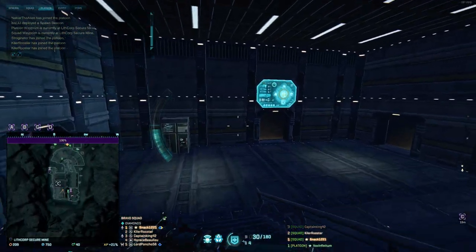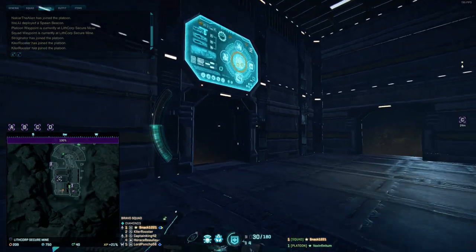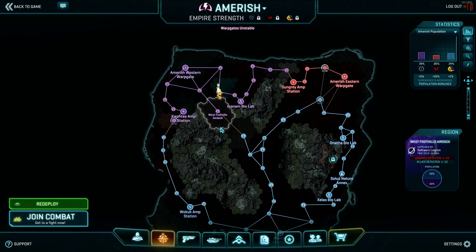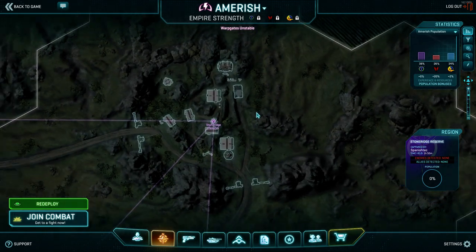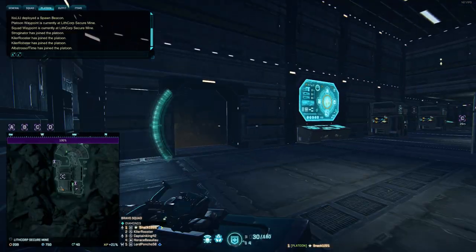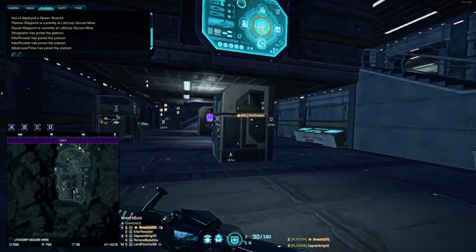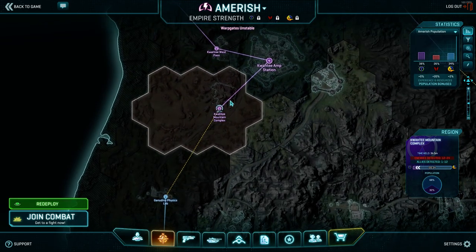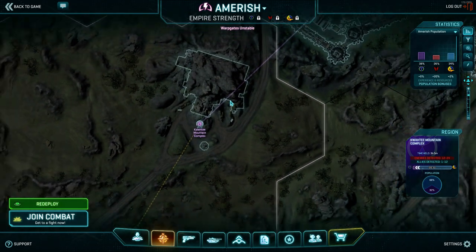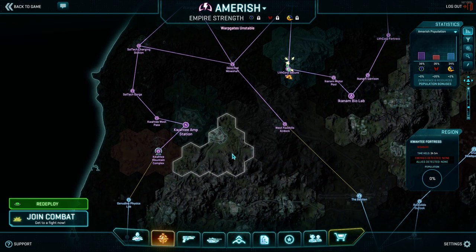What base do we want to do next? Vanu isn't doing amazing, so what's one that's in the middle of nowhere? Amarish we get pretty good coverage on, so maybe another one near the warp gate cluster. Quadi Mountain would be a good one but it's a little hot. Fortress is currently turned off - that'd be a good one to try. Let's head to Quadi Fortress. Do I have someone who wants to volunteer helping us dissect this one?